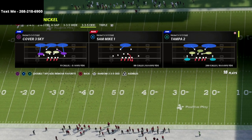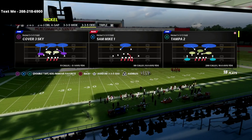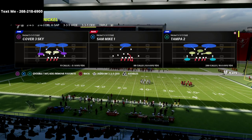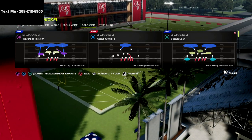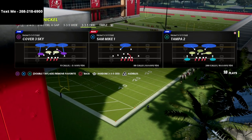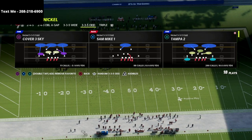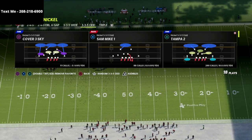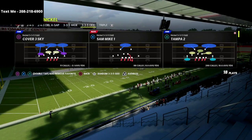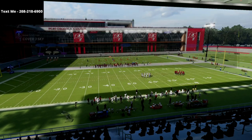If you want my full 3-3-5 Odd defense guide, we go through how to stop gun bunch, spread sets like trips tight-in or U-trips, spread two-by-two, and pretty much every major offense you might see, with defense very specific to each one. We also share how to get phenomenal pressure — at least 10 different blitzing concepts in the guide. There's a link in the description for just $15.